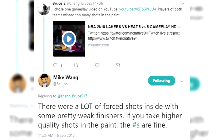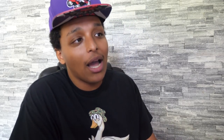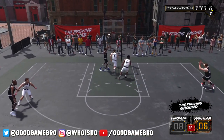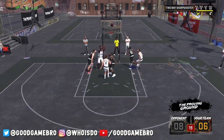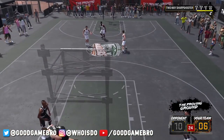Mike Wang was on a Twitter spree giving info. Someone tweeted a video asking why players were missing so many shots close to the paint, and Mike Wang replied that there were a lot of poor shots inside with weak finishers — if you take higher quality shots in the paint the numbers are fine. That matches what I experienced when I played: you're not gonna be making as many drives to the basket if you're not one of the archetypes built to finish there. Sharpshooters have between 2 to 4 dunking attributes out of 25, and 9 to 11 for layups — unless something changes, a sharpshooter is not driving into the paint and making layups consistently.